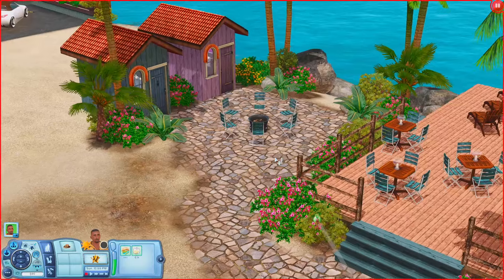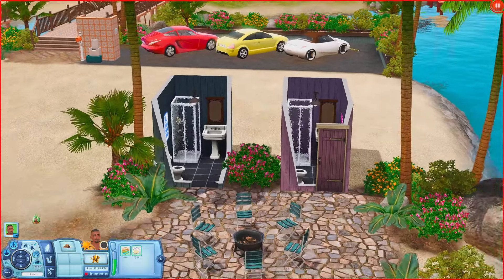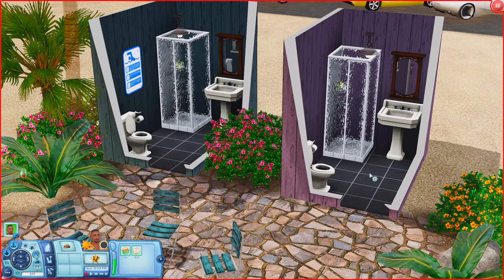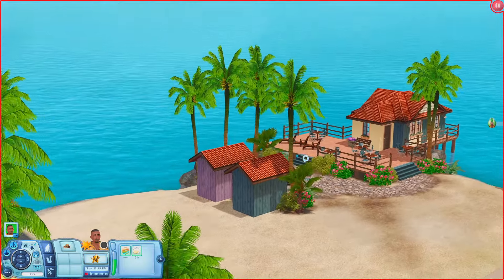Going back over this way we have a fire pit and also a couple of these buildings. Let's open one up — oh, they're bathrooms. So you have your showers, your sinks, your tubs, that kind of thing. You do have your bathrooms here, and you are at the beach so you can always swim if you want to.